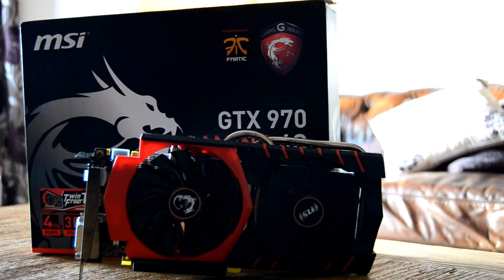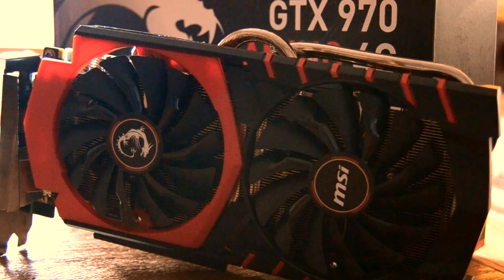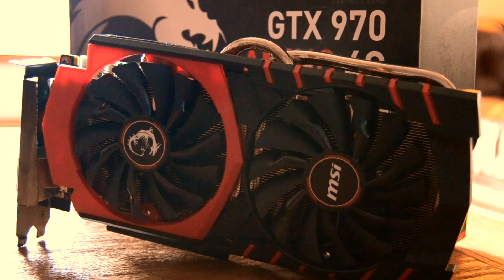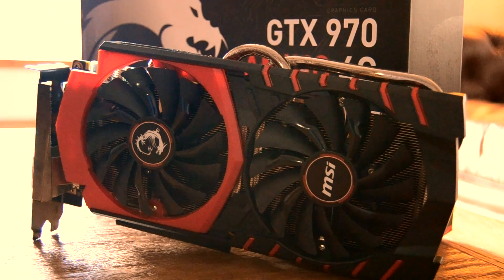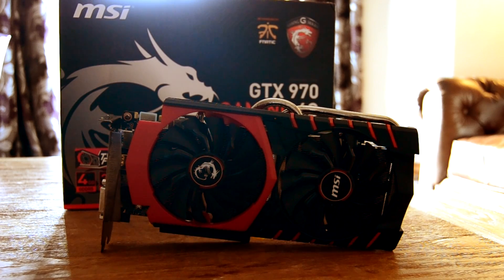The GTX 970 has been a great card so far. Picked up cheap on eBay in near mint condition for the same price as a low-end GTX 1050 Ti. It's taken pretty much everything thrown at it in its stride, from shrugging off the challenge from the true 4GB 1050 Ti, to standing toe to toe with AMD's latest mid-range darling, the RX 570. The only real shortcoming — well, apart from that half gig we're not going to talk about — seems to have been my somewhat poor overclocking of the card.